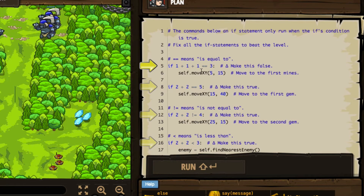Over here on line five it says: if one plus one plus one equals equals three, make this false. So it wants us to make that false so that we don't move to the first mines — that will kill us. We want to make this false, so we'll say if one plus one plus one equals equals four, which is false, so we'll never move to the mines in that case.